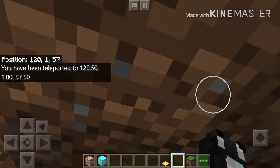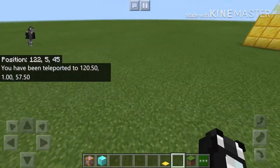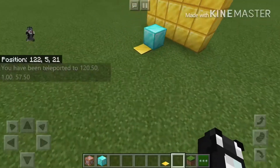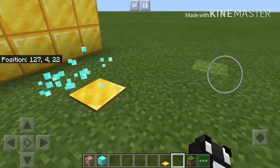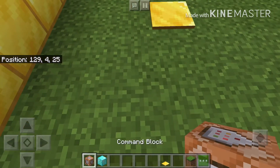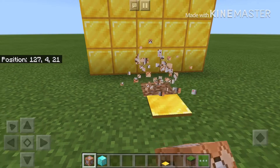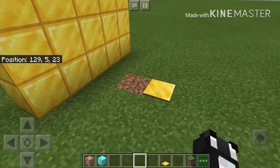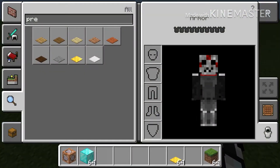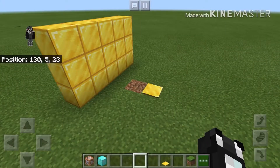Watch this — when you step on it, it teleports you inside your house. Three, two, one — see, it teleports me to where I built the diamond house. That's how you do it. You don't have to use a diamond block — you can choose any block you want, maybe even a command block. You can also decorate the inside however you like.